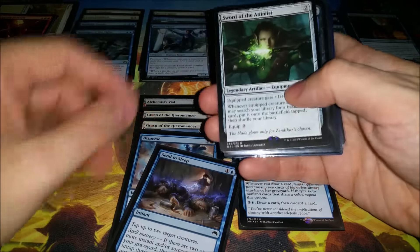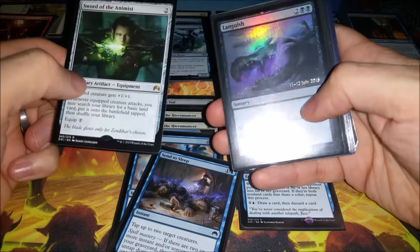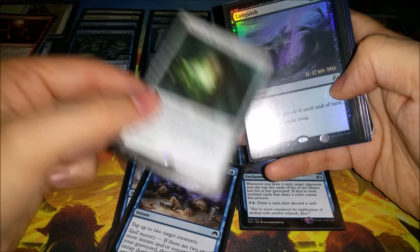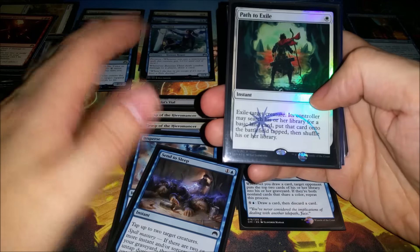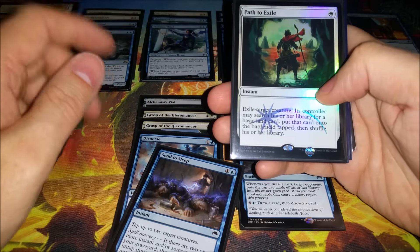On top of that I did some trading and got some pretty sweet stuff. I picked up a full Languish for the cube — this is the prerelease promo — so I got both of those in one trade.